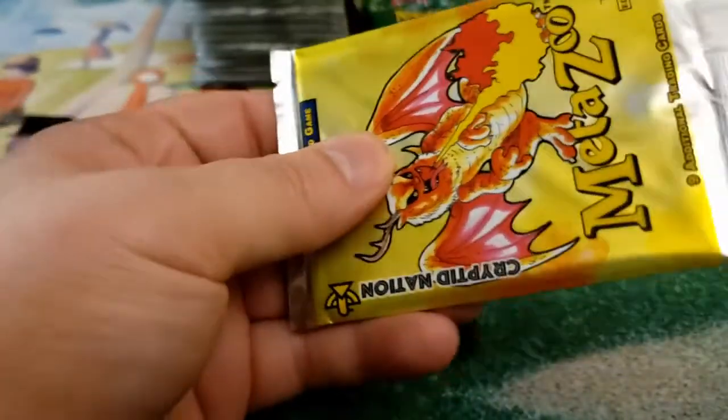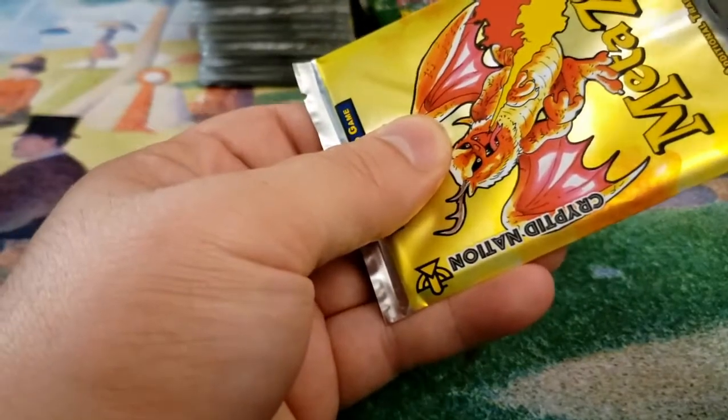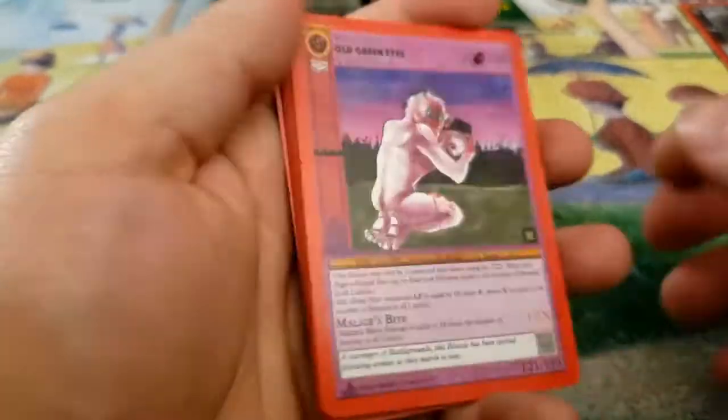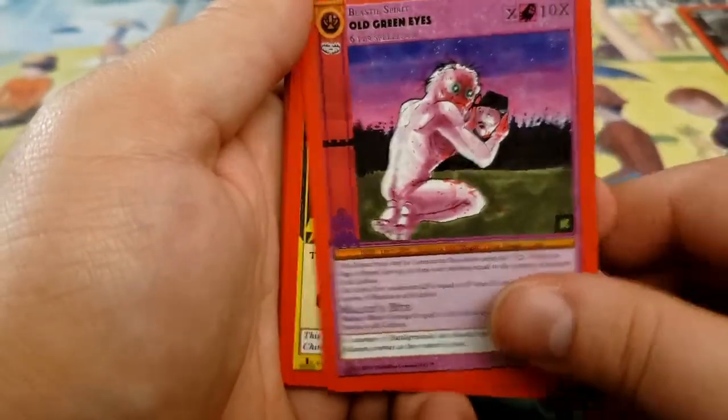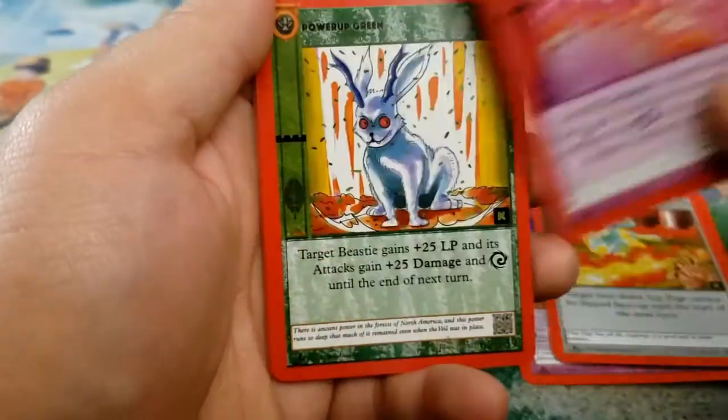Next up — it'd be kinda nice to get this guy. Originally I was in love with fire — I was gonna build a fire deck. Now I'm not so much. The electric cards are just so good. Lightning, I should say. You almost have to build that.